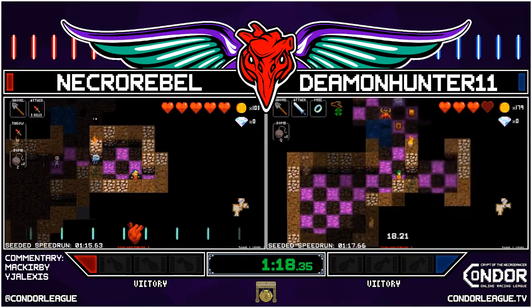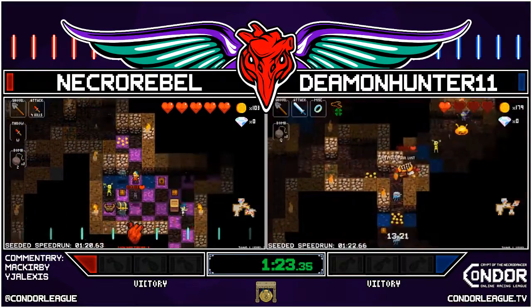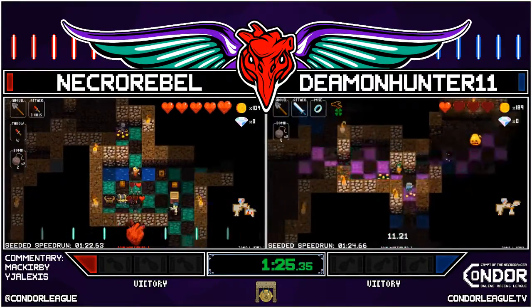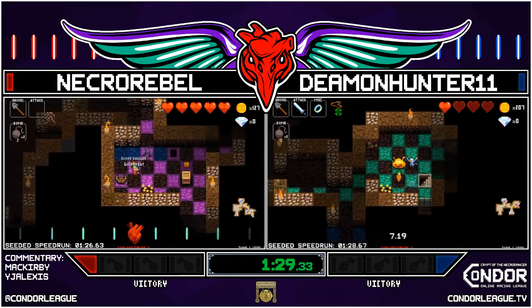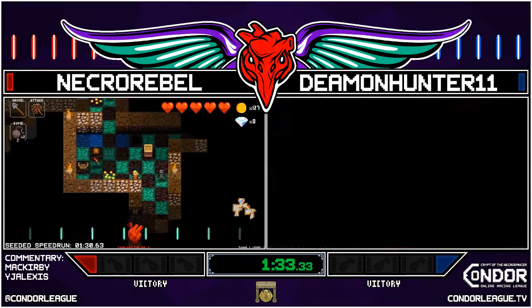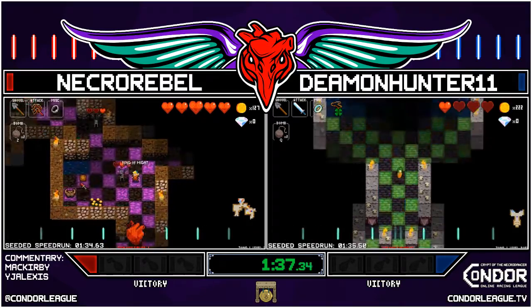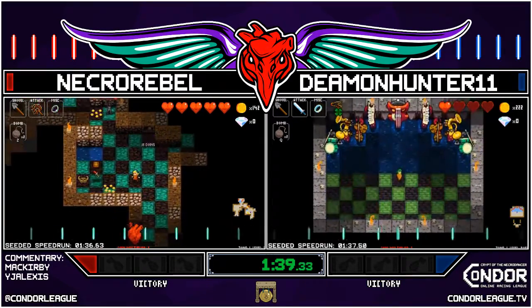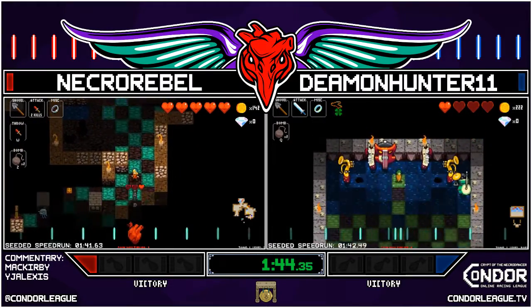Demon lucky charmed, also found a heart transplant. Takes a big hit there from the minotaur — that was a bit silly, he had all the time in the world. Getting a little spooked with this heart transplant. Demon's first down onto Coral Riff. Necro Rebel — oh, a ring of might with that gold cat, that's pretty nice. Gonna switch it back to the blood dagger though, I can agree with that.